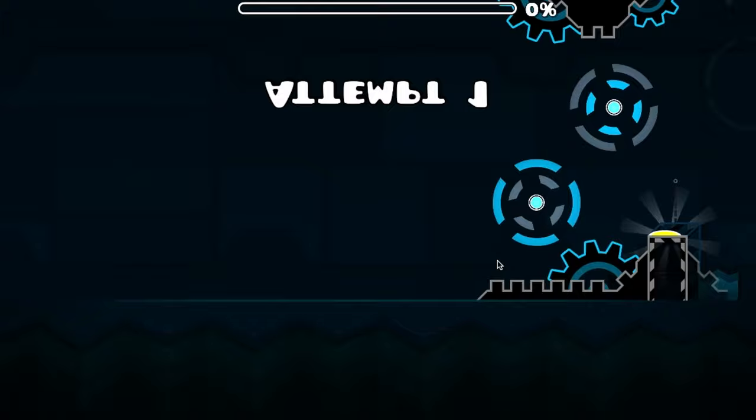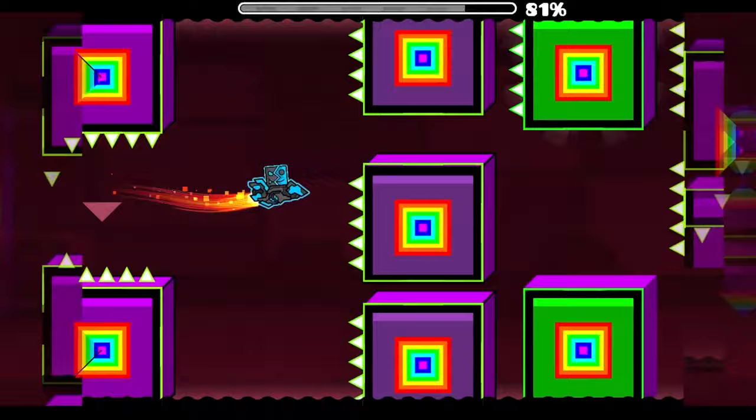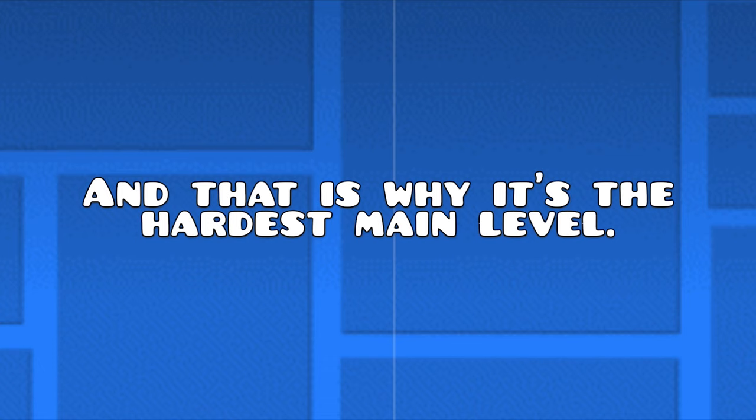And of course, the number one hardest main level is Deadlocked. This level has multiple very hard parts. The wave parts require very fast, controlled clicking. One ship part requires lots of control, and another ship part requires lots of memorization. The hardest part in the level is the dual wave. There are also some tricky timings in the robot parts. Overall, this is a very hard level, and that is why it is the hardest main level.